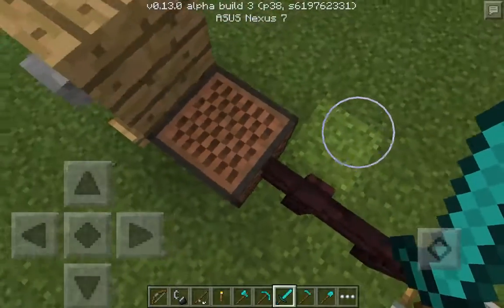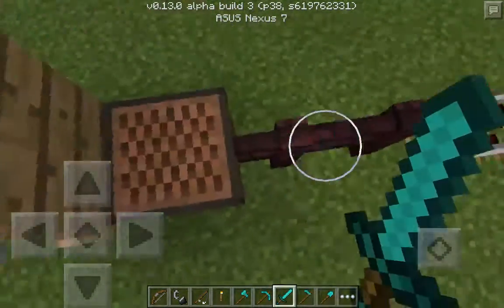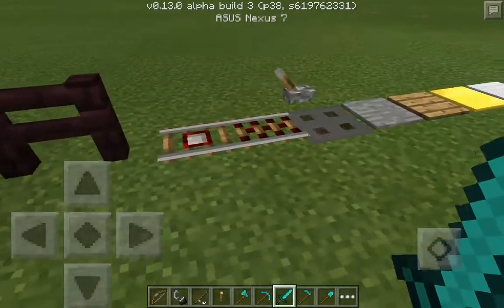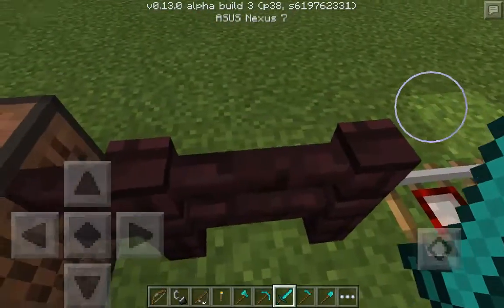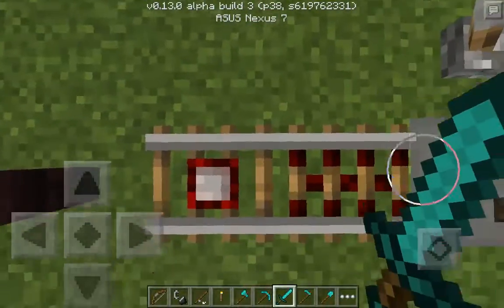But now there's note blocks too, so now you can make songs in Minecraft Pocket Edition. Plus there's nether — I'm pretty sure this was already in the game, I'm not sure though. And then there's two new rails.